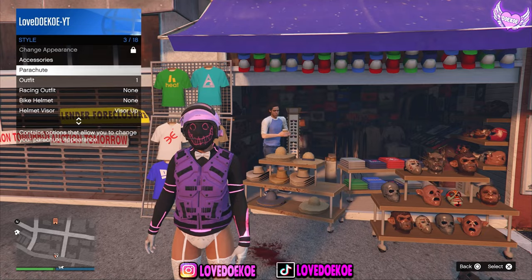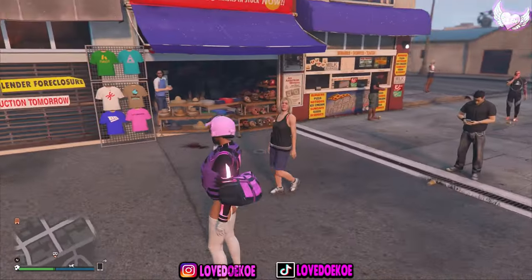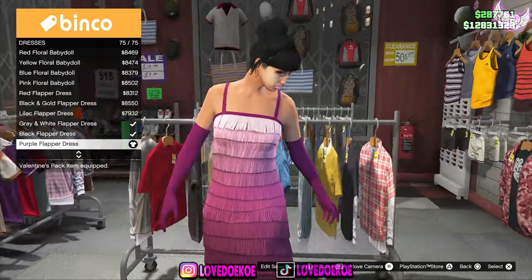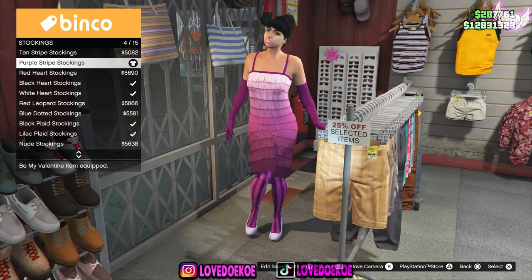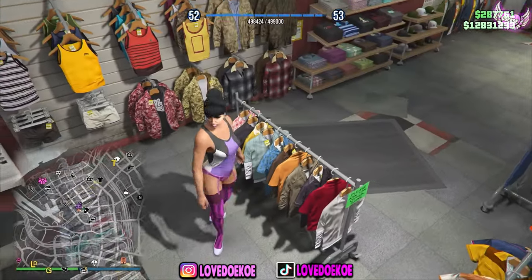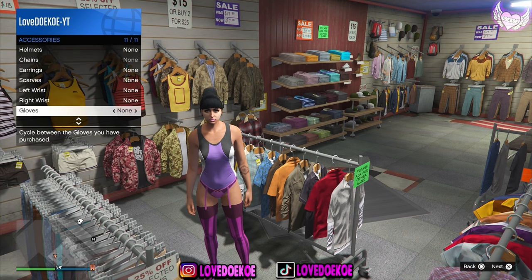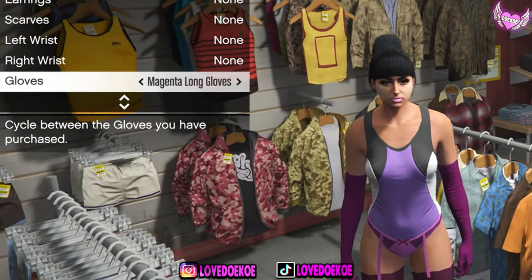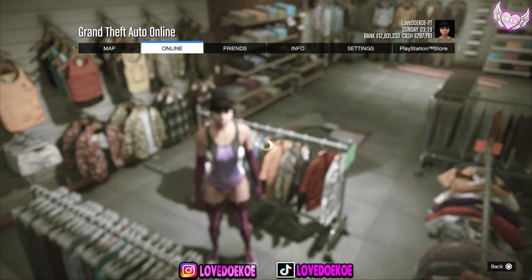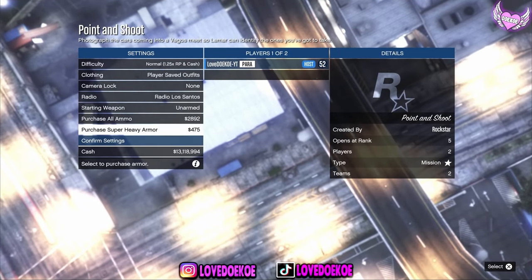Now you can delete it from here. Open up your interaction menu and choose that outfit and as you can see you got it. Now for the next outfit, make your way over to dressers and choose number 75. Now go to stockings and choose number 4. Now go to sport tops and choose the purple razorback. Now open up your interaction menu, then go over here to style, then go to accessory and go over here to clothes. Now equip the magenta long gloves. Once you got this done, open up your pause menu and start the first merge job again. So go to your bookmark jobs and go over here to point and shoot. Now put the clothing to player saved outfits, confirm the settings and invite your friend for it.